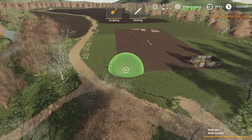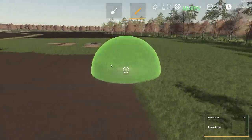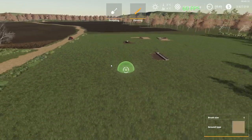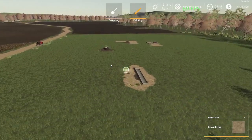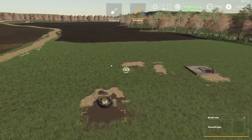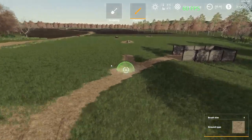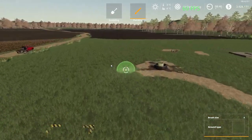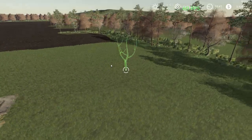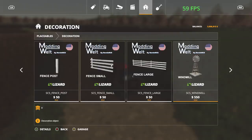This is the open range cow pin we went with. Now we've got to make it look natural and re-highlight the grass into it. Now we'll make some roadways into the pin. Of course you have to have a windmill in your pasture.